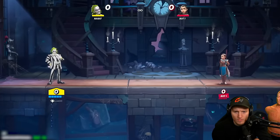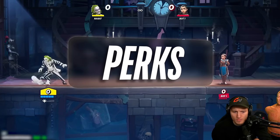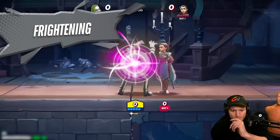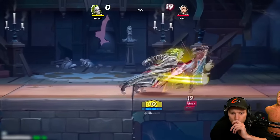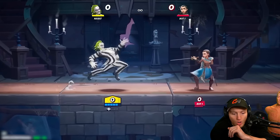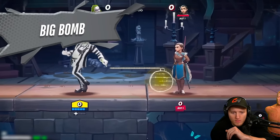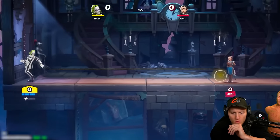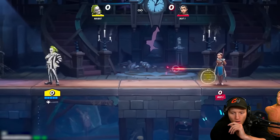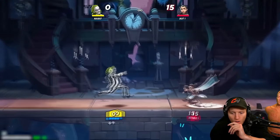So before we get into Beetlejuice's moveset, let's actually talk about some of the perks real quick. The first perk is Frightening — so instead of the neutral special knocking away, it actually stuns the opponent in place for you to follow up. The next perk is Big Bomb — when you put it down and light it up, the bomb should be bigger now based on how far you walked away from it.